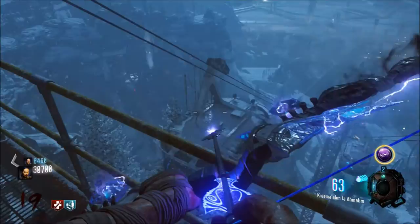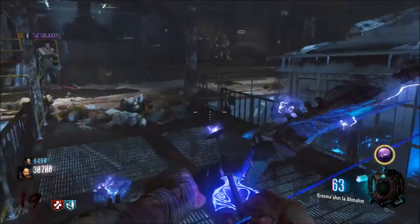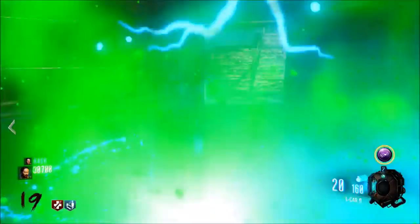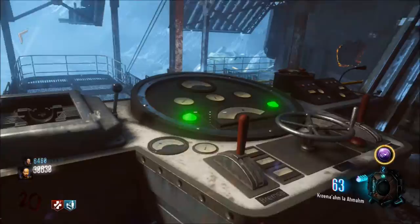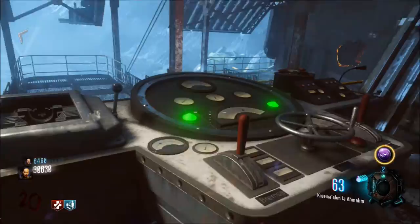This will give you a Pack-a-Punched Manowar, a Pack-a-Punched Haymaker with some sort of dead wire or something, and it'll give you Monkey Bombs. If you get the Haymaker and Monkey Bombs a few times, you're set. You don't need to hit the box, which means it won't move and you won't get fire sales, so that increases your chances of getting max ammo. Now we know how to get the tram every time without having to hit it 10,000 times.